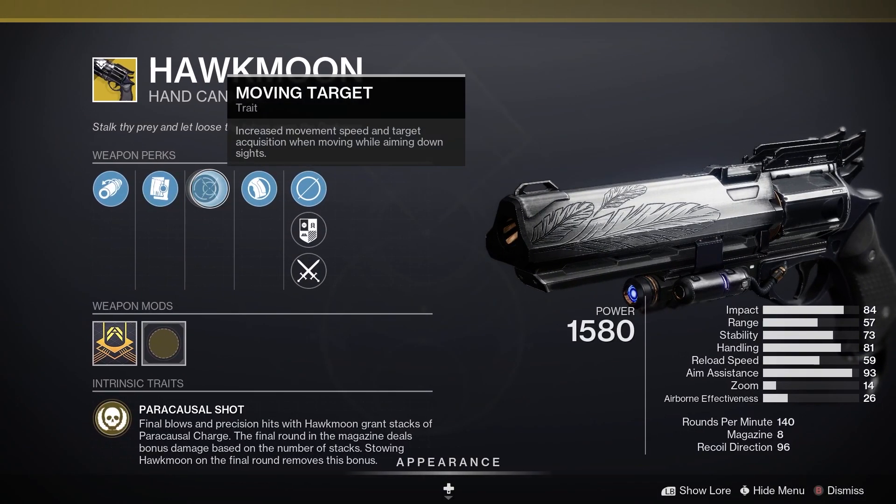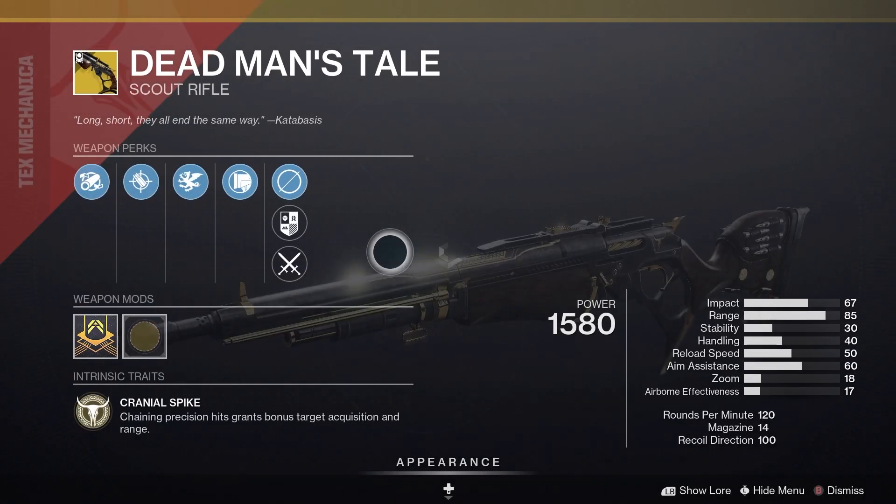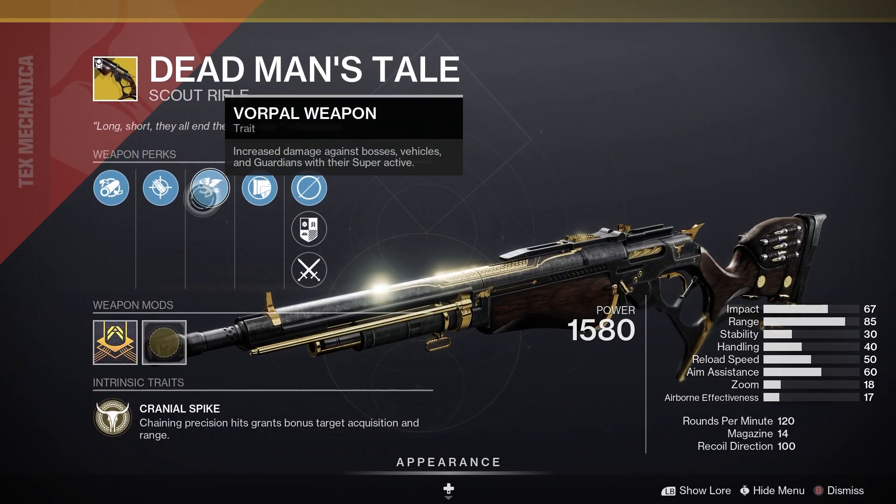Let's have a look at the random rolled Exotic Weapons. Starting off with the Hawkmoon, we've got Moving Target. Then for Dead Man's Tale, we have a crowd favourite — we've got Vorpal Weapon.